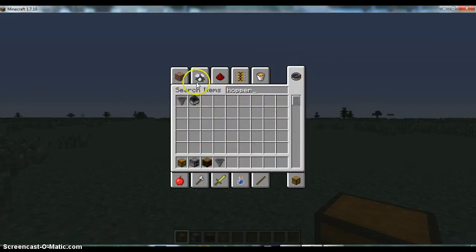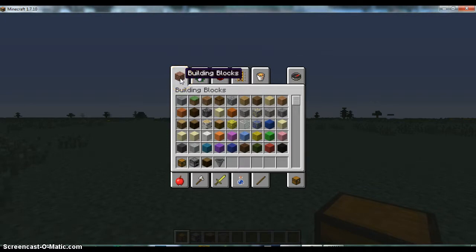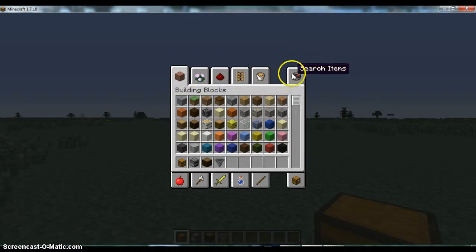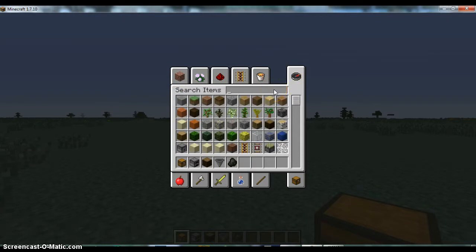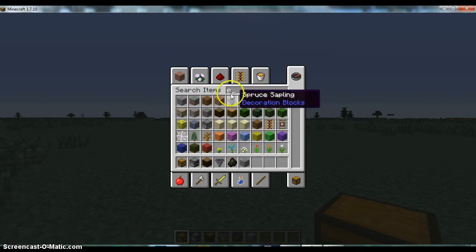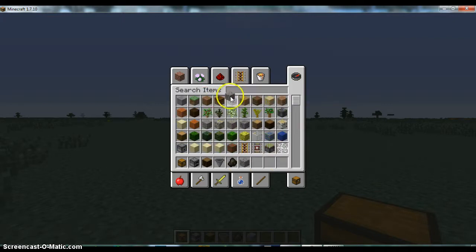We're going to make a semi-automatic furnace. As an example, I'm going to use cobblestone. I need a full stack of cobblestone. I forget how to make it give me a full stack. Oh, shift clicked. And I'll grab iron.